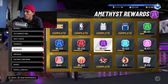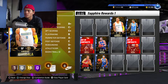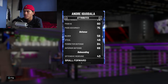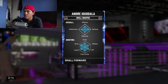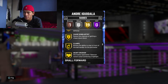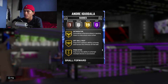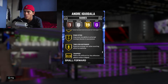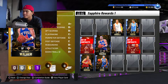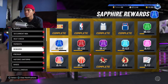A Sapphire player that's really good defensively is Andre Iguodala. I've never really used him, but the fact that he has Clamps on Gold as a Sapphire player is impressive. His perimeter defense is 84. His badges include Pick Dodger, Chase Down Artist, Clamps Gold, Heart Crusher, Interceptor, Intimidator Gold, Off Ball Pest, Pogo Stick, Tireless Defender, and Trapper — all Gold. He's easy to obtain, so I definitely think you should pick him up.